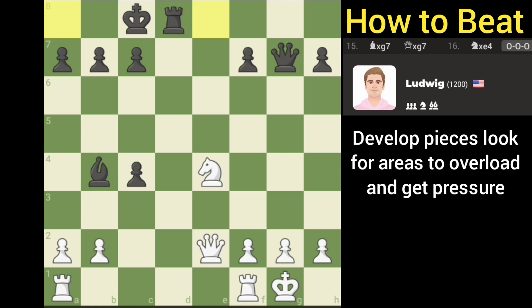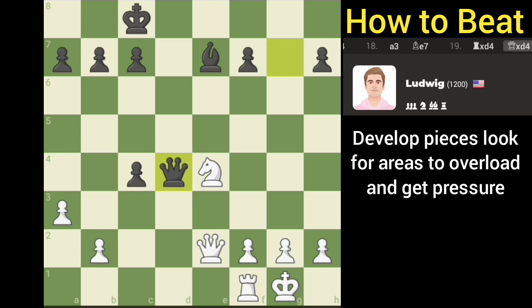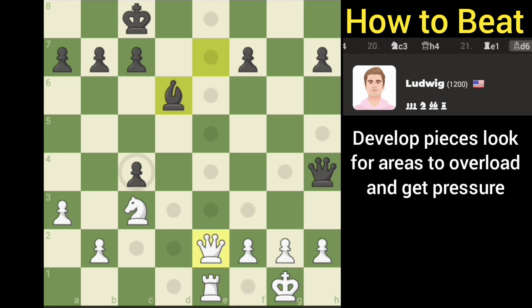They're getting greedy, but we can also pressure the rook. Looking to advance the queen — I'm gonna put pressure on the bishop and then come back for the rook still. Now we're gonna look to overload that piece. I think it's me... no, it's not, because the queen could come back to defend.